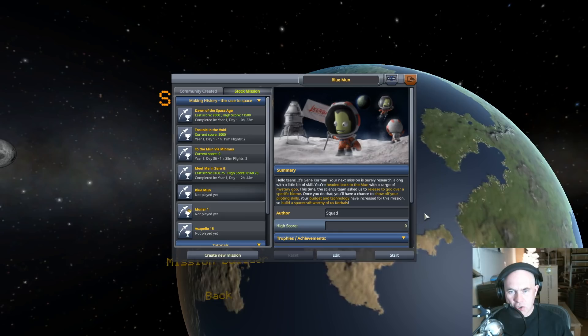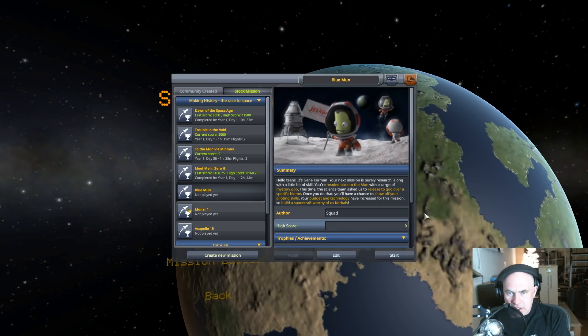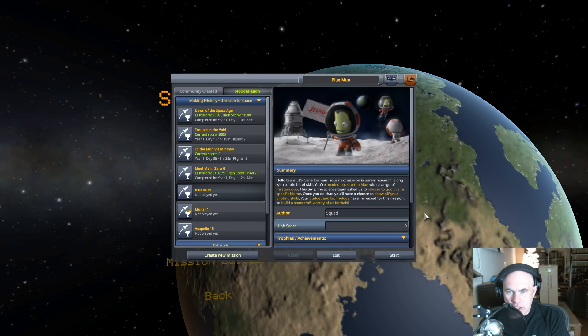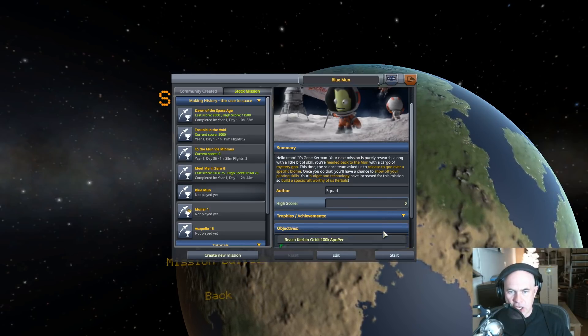Hello team, it's Gene Kerman. Your next mission is purely research. You're headed back to the moon with a cargo of mystery goo. This time the science team asked us to release the goo over a specific biome. Once you do that you'll have a chance to show off your piloting skills. Your budget and technology have increased for this mission, so build a spacecraft worthy of us Kerbals.